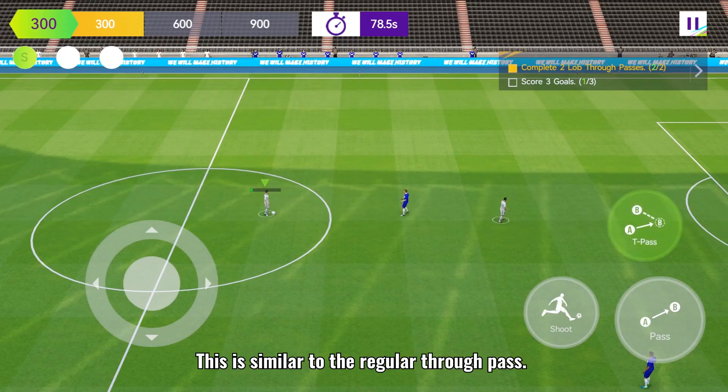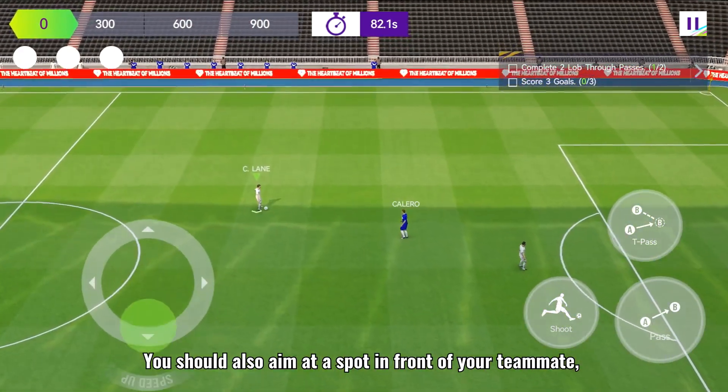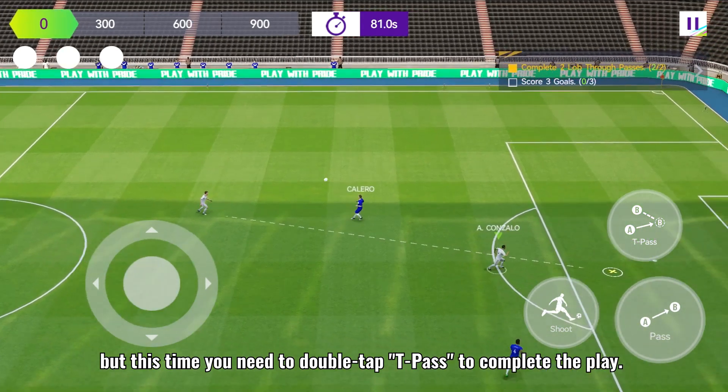Lob through pass. This is similar to the regular through pass. You should also aim at the spot in front of your teammate. But this time, you need to double tap T pass to complete the play.